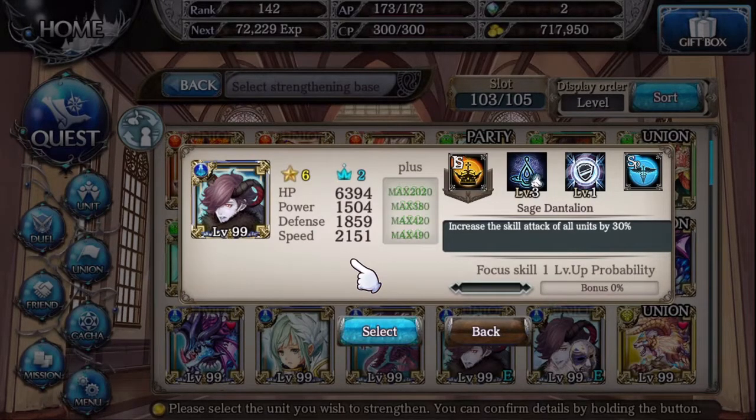Have you ever wondered why it takes so long to build your focus meter up for these skills? I'm about to show you the fastest way to level up your skill levels, your focus skills. First off, you do not want to evolve or go Mystic before you build these up. For some reason, it takes about two to three times, maybe four times longer to build them up.